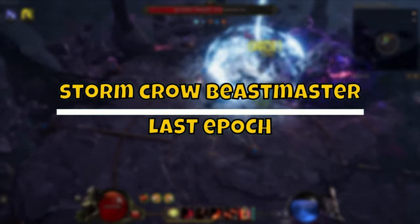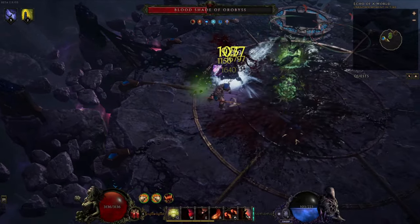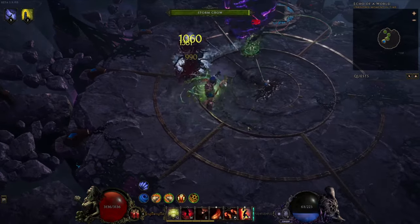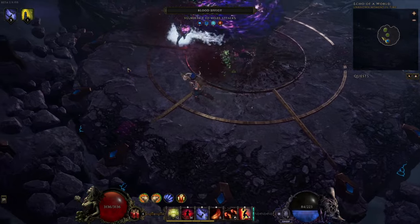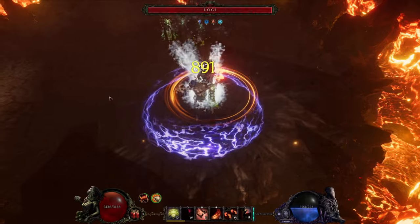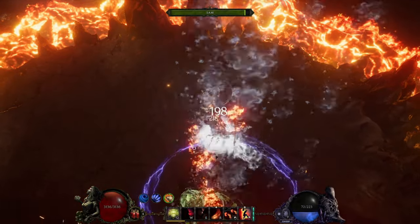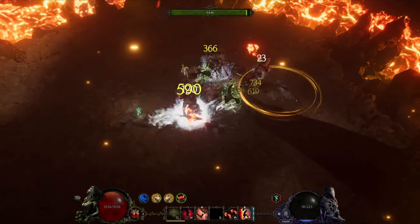Next up we have the Storm Crow Beastmaster. The Beastmaster overall has tons of great builds to choose from, but I feel the Storm Crows are so great to start with on a fresh character as you won't need any uniques for them to really shine. The build is built around Storm Crows — not really from the crows themselves, but from the ability you get from having them, called Crow Storm. This is a targetable ability that deals 50% more damage for each crow you have, so you can get some pretty nice damage multipliers from this alone. It's also great because you can target yourself, since minions can be a bit clunky at the moment in pre-release.